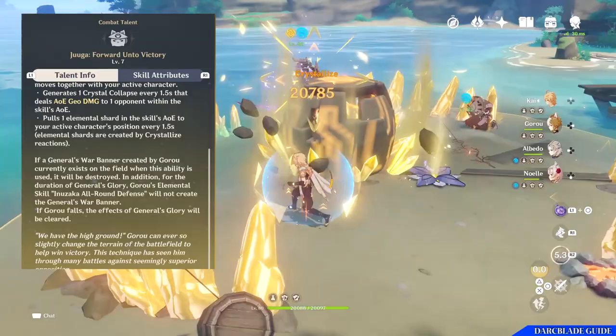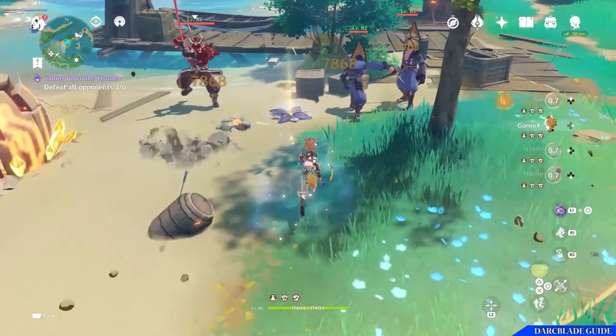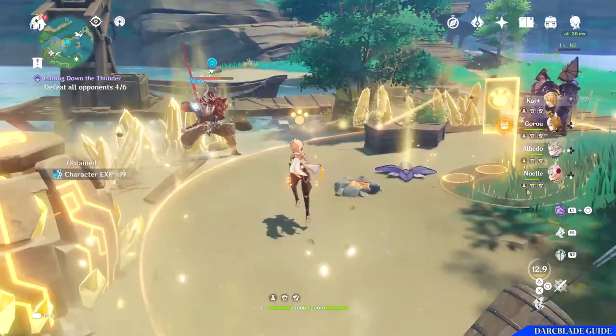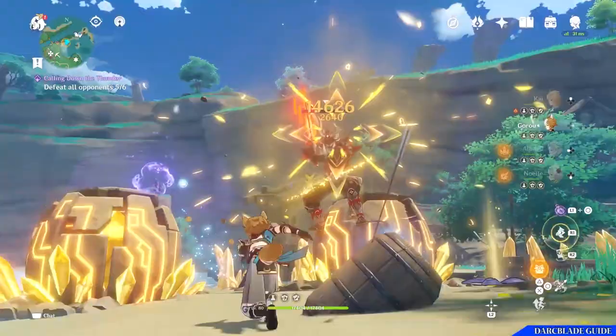Goro's elemental burst is essentially his elemental skill with a few added effects. It provides all the bonuses — increased defense, increased resistance to interruption, and increased Geo damage. But on top of that, you'll now have a buff that follows the active character around instead of a stationary buff that the elemental skill provides. It will also allow Goro to contribute some damage whilst off field thanks to the crystal collapse mechanic, and allow the active character to gain crystallized shields more easily.